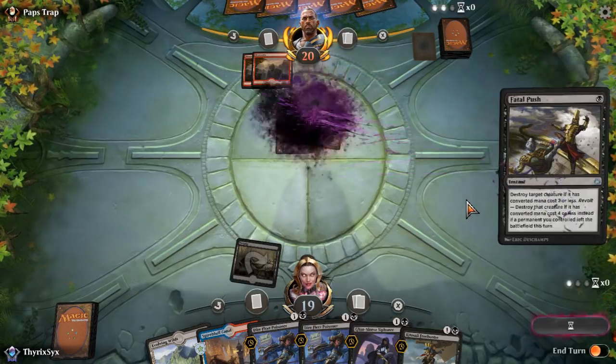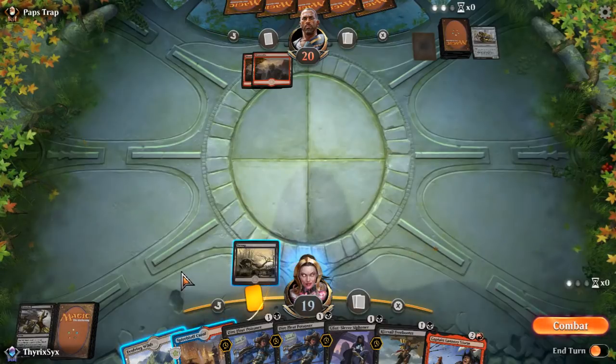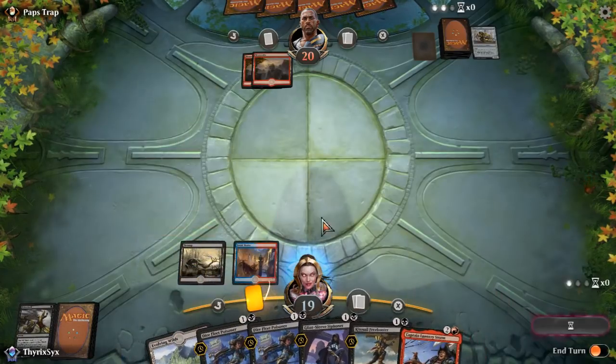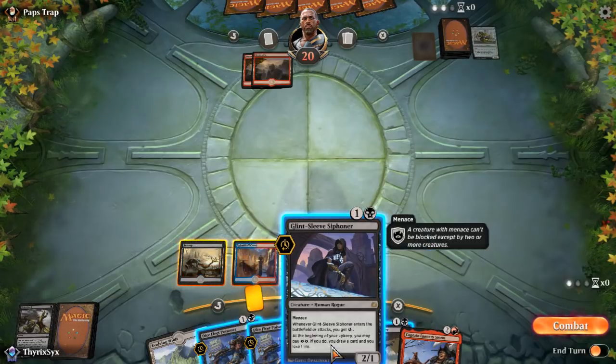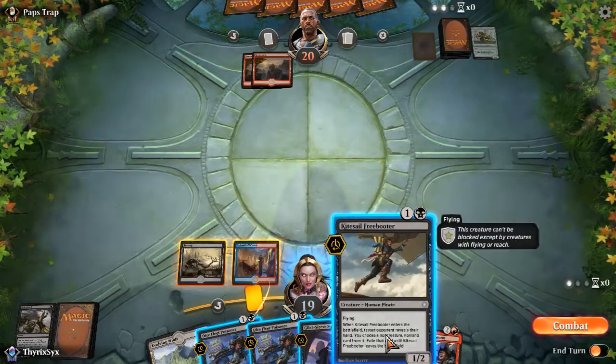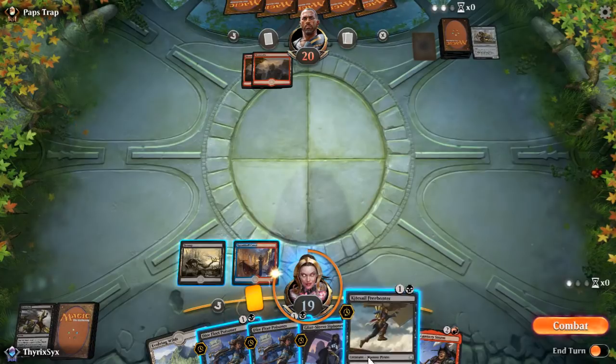My opponent played Path to the Trap. I assume they're going to play something — oh, they didn't play anything. That's so good for us. Do I want to play a Glint-Sleeve now? If I play Evolving Wilds I'm not doing anything. I think I do just play the Glint-Sleeve here — an argument could be made to play Kite-Sail since Glint-Sleeve does die to Chainwhirler. Another argument could be to hold up Dire Fleet — Dire Fleet blocks pretty much anything. You know what, I think I'm going to go ahead and freeboot — let's see if I just take a burn spell from them, or maybe they have the Keld card.